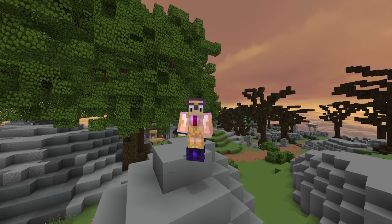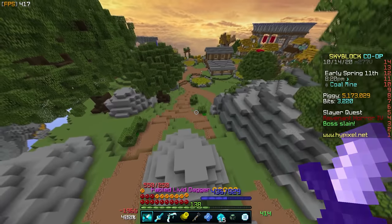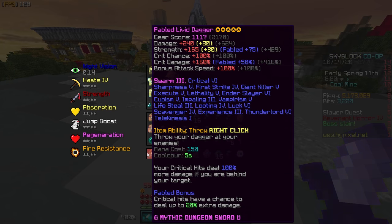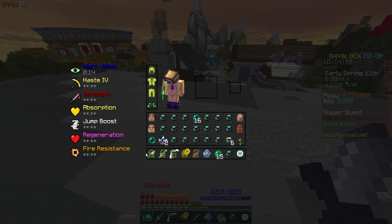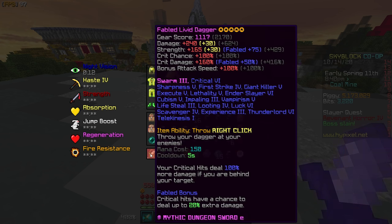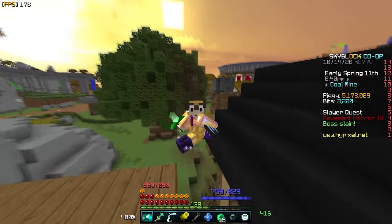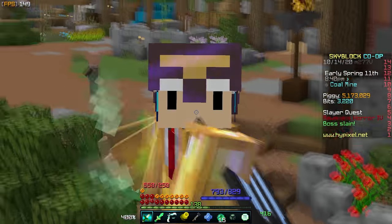This setup allows you to do the most damage possible in the game currently as of recording this. We will be using the most powerful sword to go along with it — the fabled, recombobulated Livid Dagger. Fuming potato books have been added, and I've done everything except give it Sharpness 6, because that 200 damage doesn't really matter. This is about the armor, not the sword.